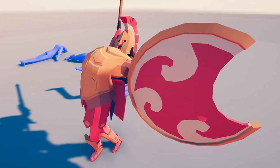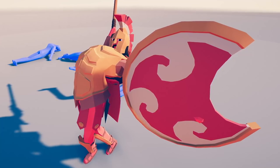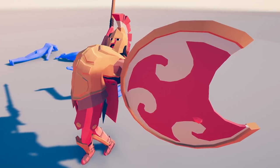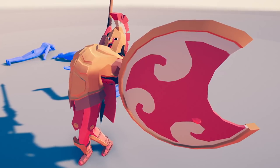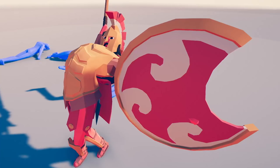He's got abs etched into what I guess would be bronze or leather, and the little kind of crescent moon shape — I forget what the hoplite shields were called, but we're going to call them hoplite shields.